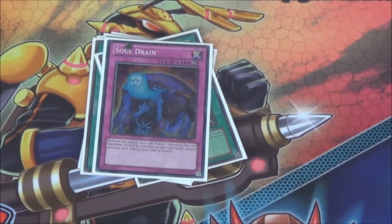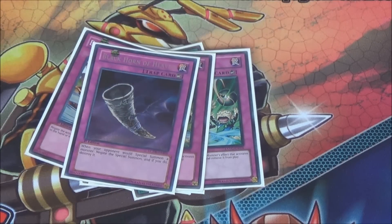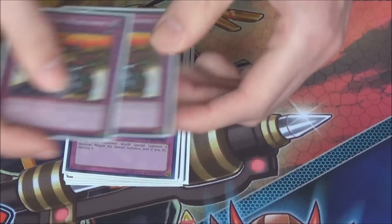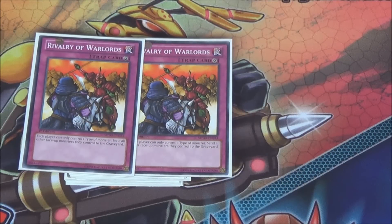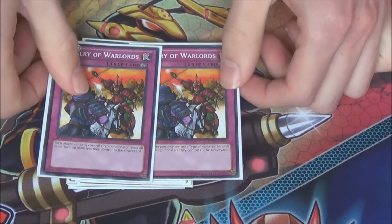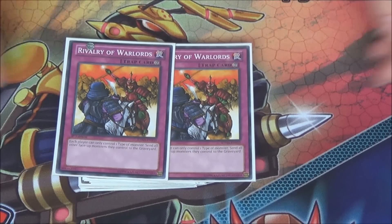For the side traps: Soul Drain, triple Debunk — because that's needed right now — one Black Horn of Heaven, and two Rivalry of Warlords. Most of your main deck are Insects. You have Mathematician which is a Spellcaster and Dark Armed Dragon which is a Dragon, but the rest of your main deck is Insects. So you can easily support Rivalry — it's really good against Mermails and a really good card against them. Rivalry in the side.